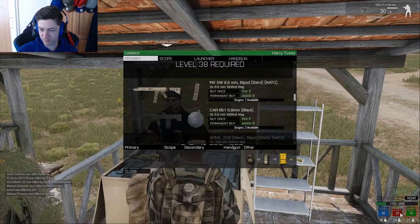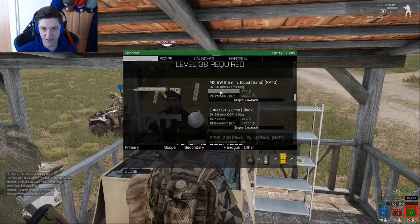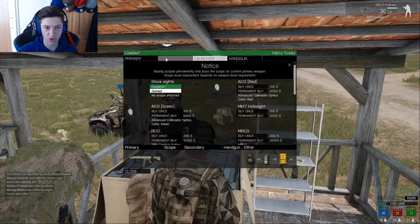Green team are currently winning — they have 76 points. Red team have 32, we have 40. So what I'm going to do, I like to buy this gun, the MXSW. I'll buy that and then go to scope.